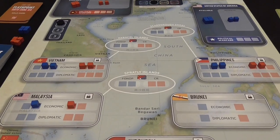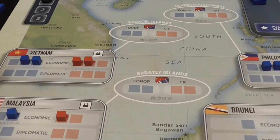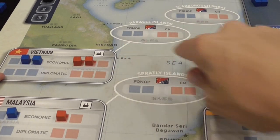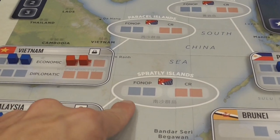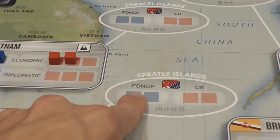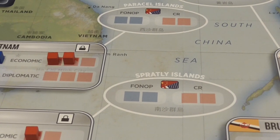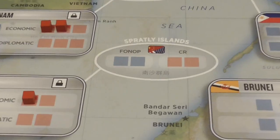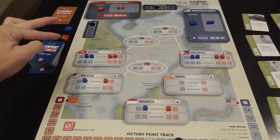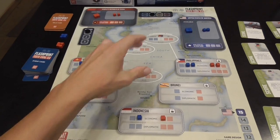When scoring and checking who has the most influence, we check the cubes in the land area, which represent economic and diplomatic influence, and also the influence in the sea. The boxes in the sea areas represent Freedom of Navigation operations when the American player places a cube there, and Chinese Reclamation when the Chinese player places cubes there. This is how the game looks at setup, with some cubes already on the board.